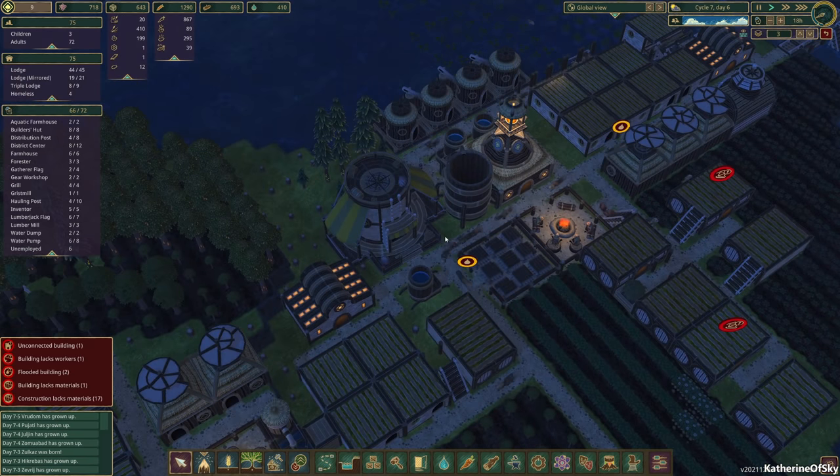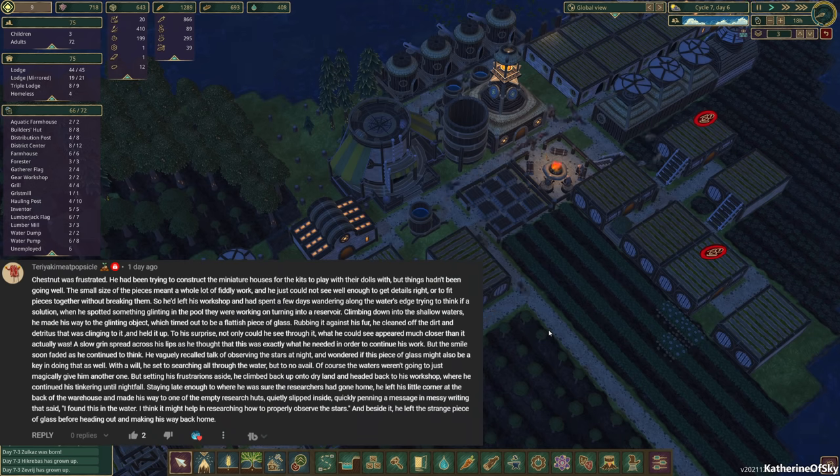We have another note from Chestnut. I don't know where Chestnut hangs out, but I think probably all over the place. Chestnut was frustrated — he had been trying to construct the miniature houses for the kids to play with their dolls, but things hadn't been going well. The small size of the pieces meant a whole lot of fiddly work and he just could not see well enough to get the details right or to fit pieces together without breaking them. So he'd left his workshop and spent a few days wandering along the water's edge trying to think of a solution. When he spotted something glinting in the pool, they were working on turning into a reservoir. Oh, I have a cat — Emma has arrived!